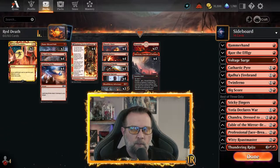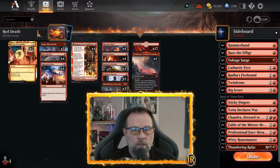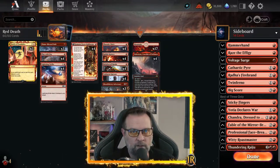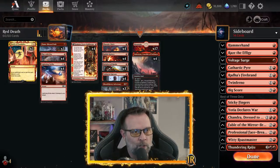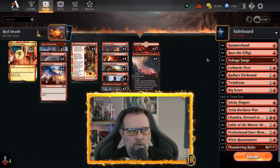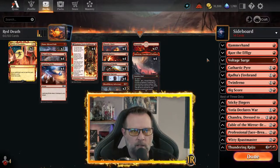Alright guys, so there was the gameplay — hopefully you guys enjoyed it. As you can see, if you can push out the damage and close out a match quick, you get the win. If you don't, then there's nothing wrong with just good gaming and conceding and moving on — that's the ladder game. You're trying to get in as many games as quickly as possible. That's why I don't play Esper Control on the ladder all the time because those games are 30 minutes long. This will get you in and out and you'll know whether you're going to win or lose by turn five or six.